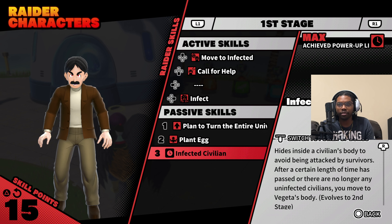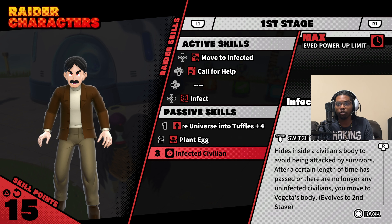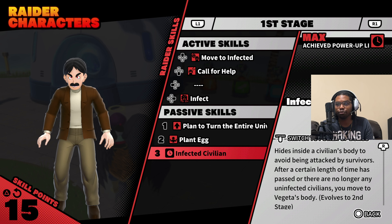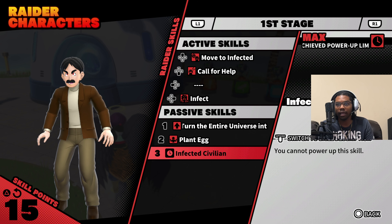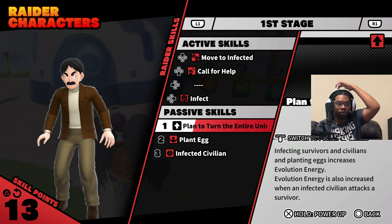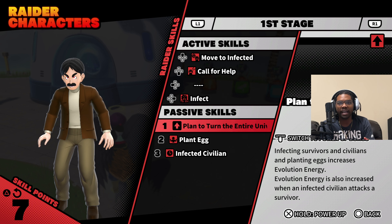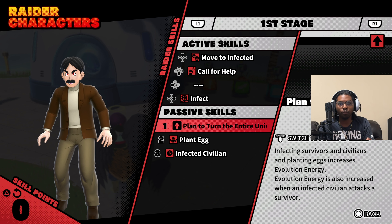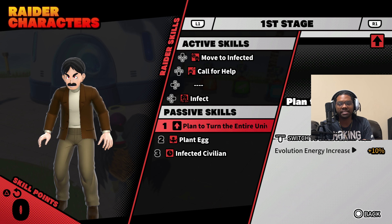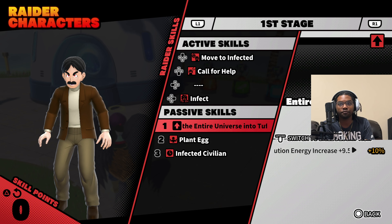Hides inside the civilian's body to avoid being attacked by survivors. After a certain length of time, or when there are no longer any uninfected civilians, you move to Vegeta's body — you can't power that up. So you have an auto evolve as well. I'm wondering how long it takes for that auto evolve to kick in. We're definitely maxing this passive out first, so once we hit level 21 we'll have it fully maxed.